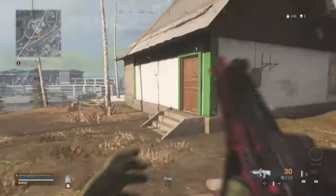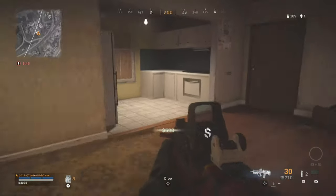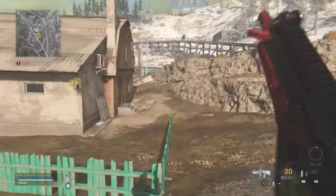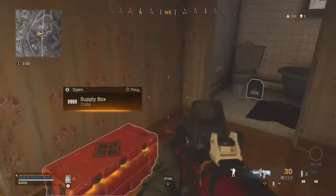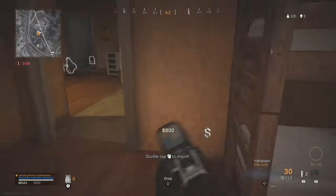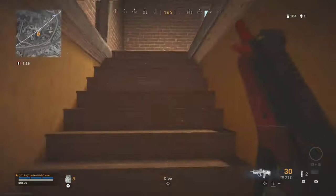A really important thing to consider when choosing which way to rotate using the pinwheel rotation is to play to your strengths. If you're better at clearing buildings, make sure you go to a highly populated area such as downtown or building-orientated locations and rotate through there. If, like me, you prefer open ground gunfights — whether you're a sniper or prefer distance engagements — then rotate where there are fewer buildings and you're more likely to catch players out in the open.